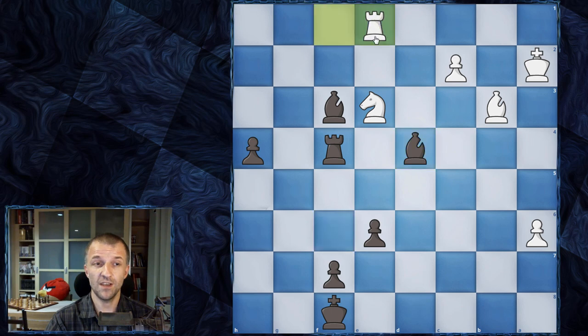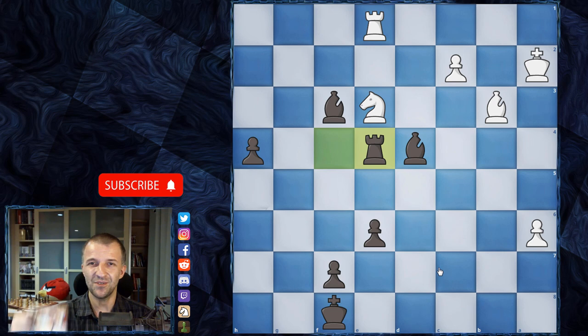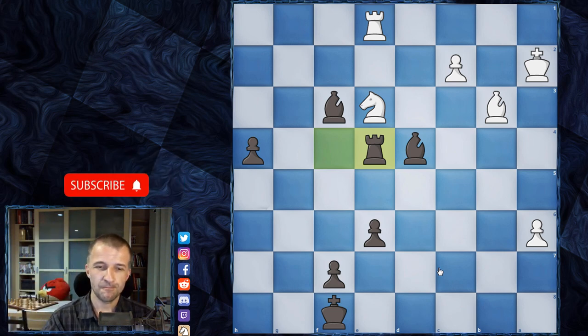Hikaru Nakamura didn't find this move. He played rook on e1 and he resigned after rook on e4. So the first game was drawn and the second game goes to Dubov. Tomorrow I'm going to show you another game — this was really, really an exciting final. So if you don't want to miss that, just press subscribe, smash the bell button. Thanks for watching and see you in the next one. Bye.